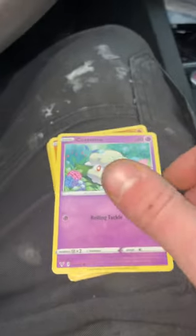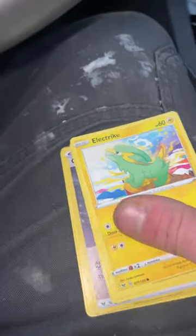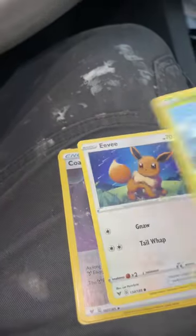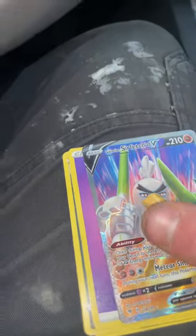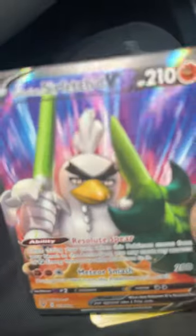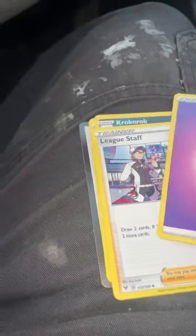Vivid Voltage is our last pack of the day. Let's see if we can end it off with a bang. We got Cottonee, we got Clefairy, we have Electrike, we have Exeggcute, we got Eevee, we have Coating Energy — another rare energy. And then we have Sir Fetched V full art — look at that guys! These pulls in the car today have been absolutely unreal. We have League Staff, Croagunk, Aromatic Energy — pretty cool.